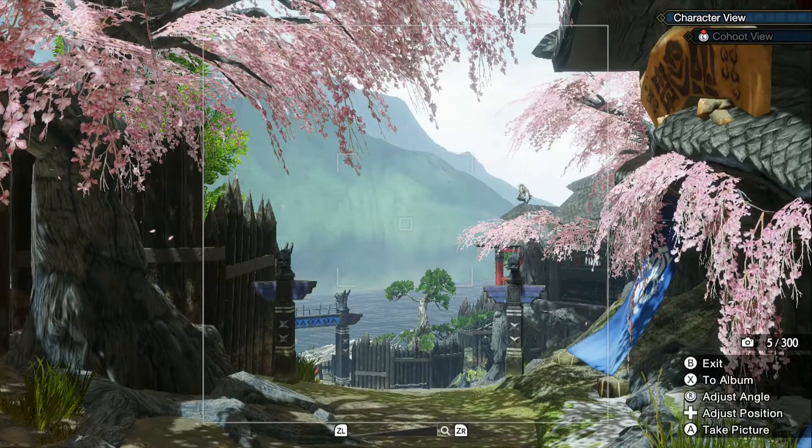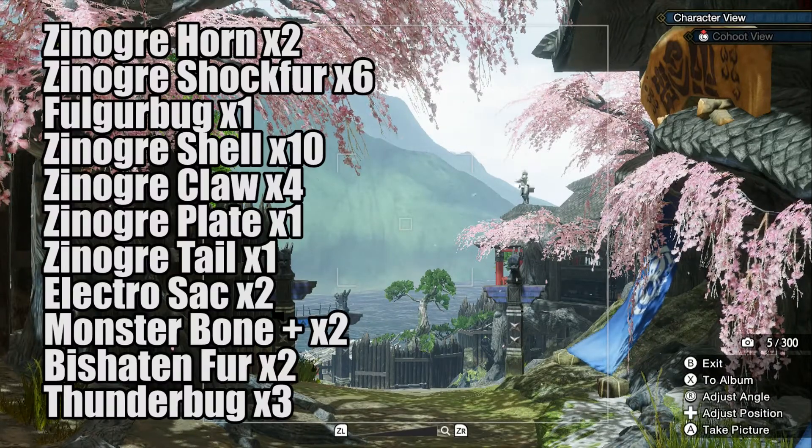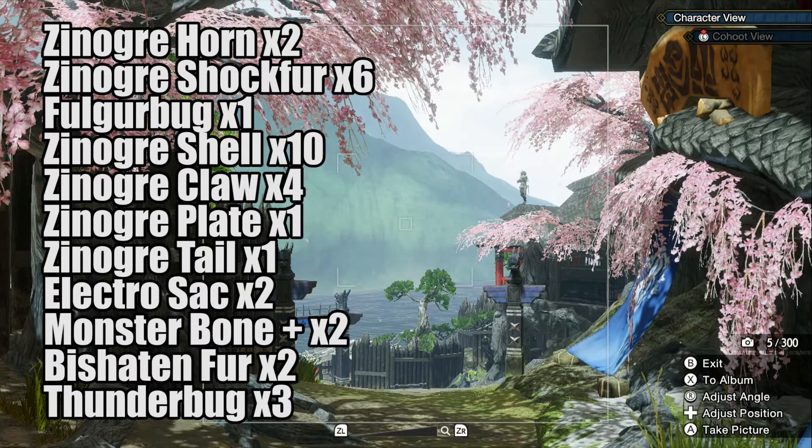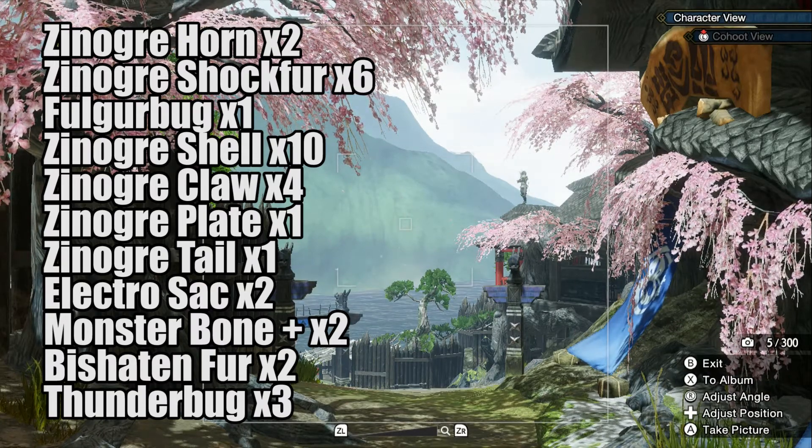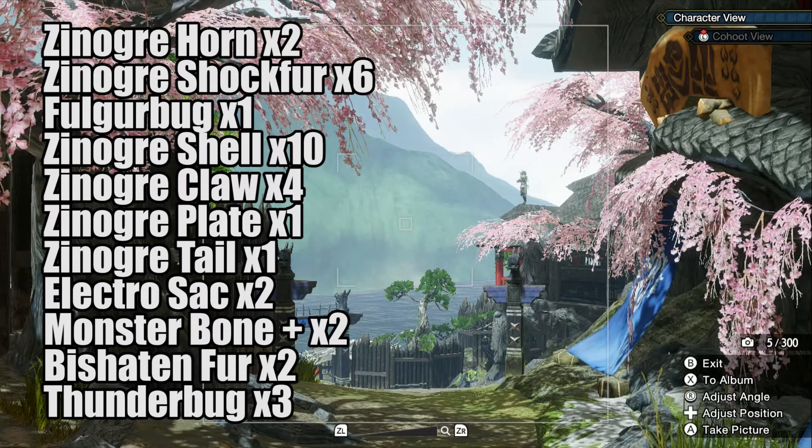To craft this set, you will need the following: two Xenogre Horns, six Xenogre Shockfurs, one Fogar Bug, ten Xenogre Shells, four Xenogre Claws, one Xenogre Plate, and one Xenogre Tail.